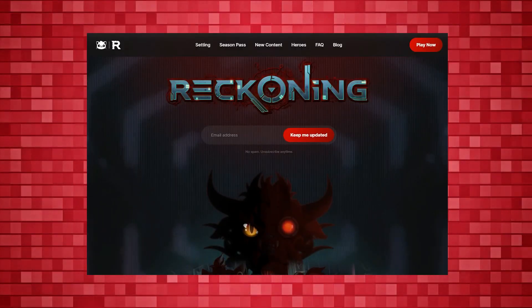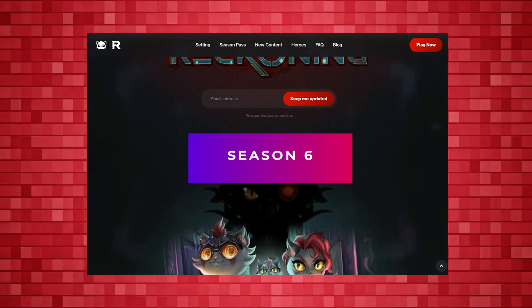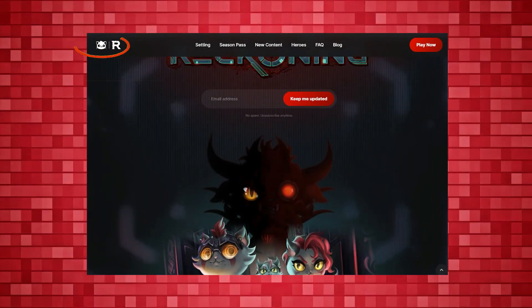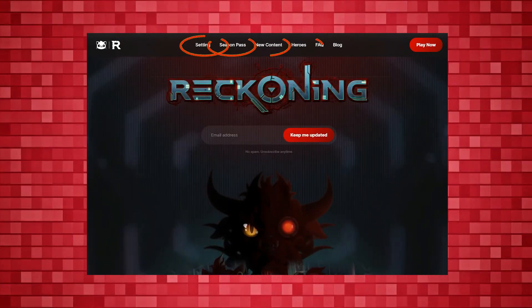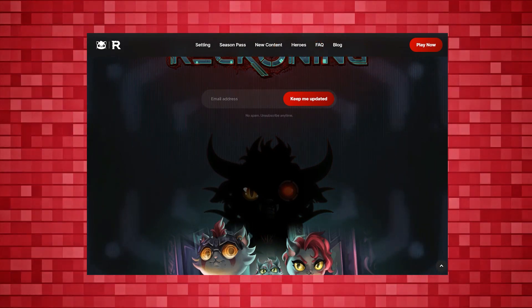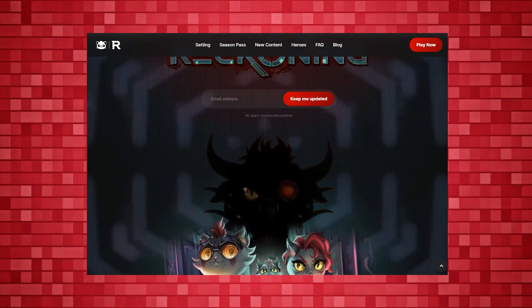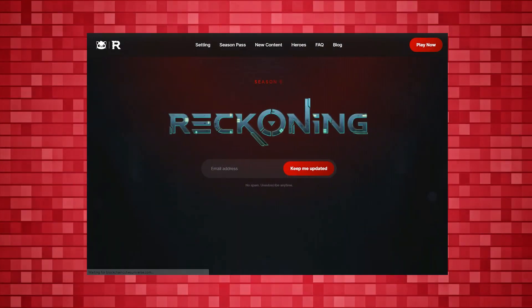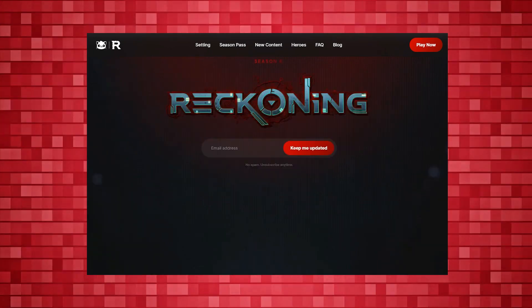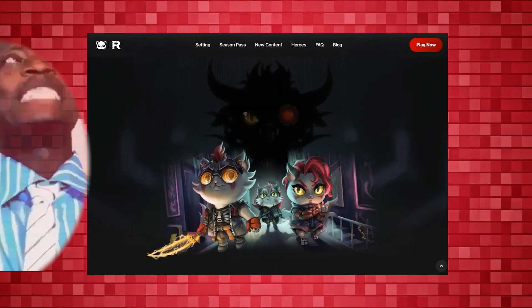As we go through the website, you can see they have lined up Season 6. The website looks great with that cute kitty in the left corner, which redirects to the homepage. The central upper bar has all the main options from settings to blog, and you can quickly jump into the game with just a click. Press the play now button in the upper right corner. Scrolling down — whoa, did you see that? This animation just flips, man.